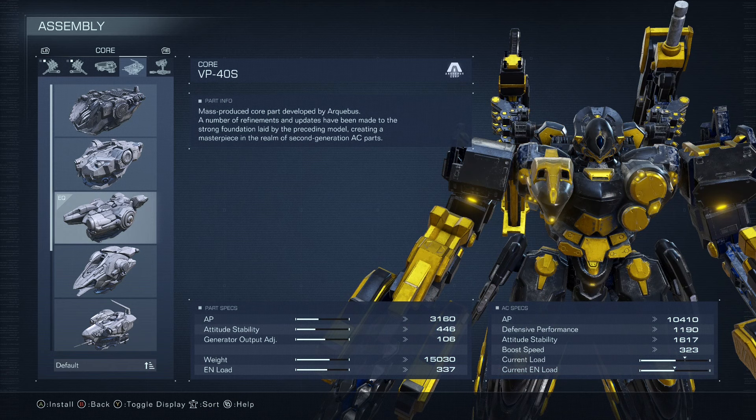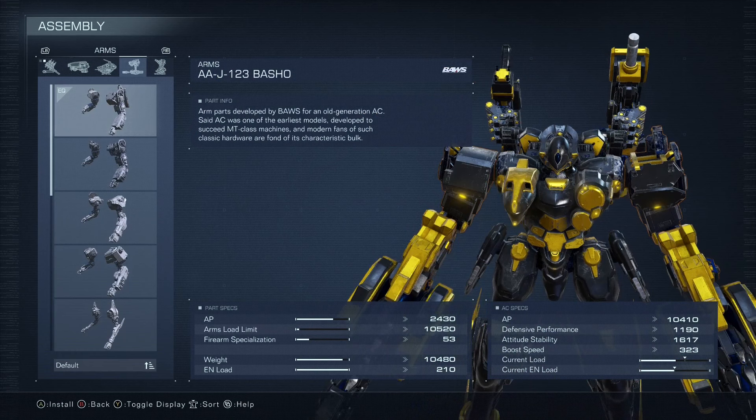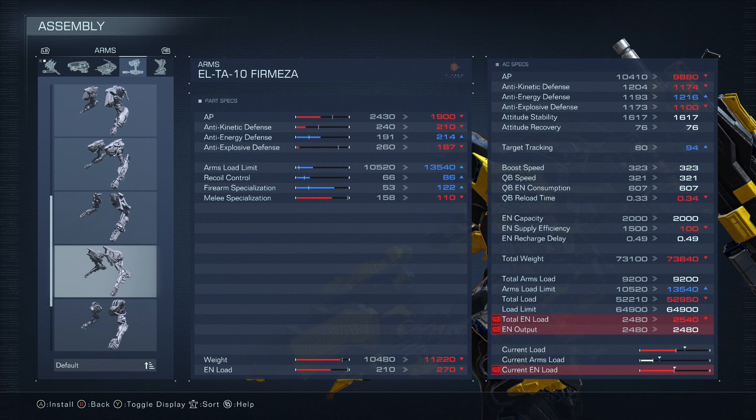There are some other cores, like the HAL 826, but our weight goes up which plays with our quickness and reload time a little. I wanted to dash as fast as possible, so the VP40S achieves that. For arms, we're running the Basho arms. Since we have the Pile Driver, we want melee specialization as high as possible so we get maximum damage out of it. The Basho arms allow us to achieve that.